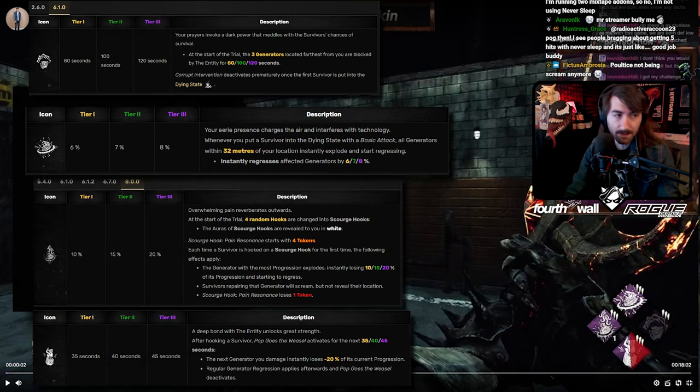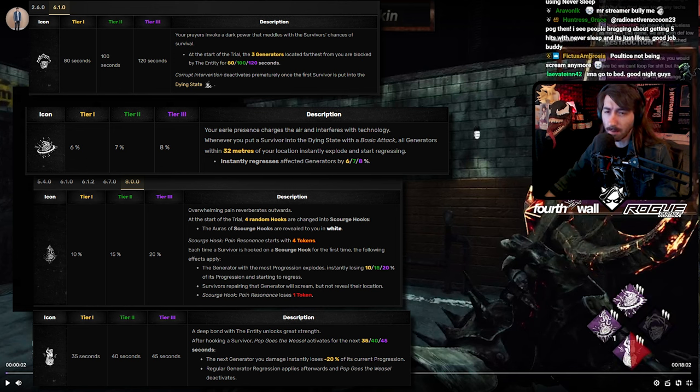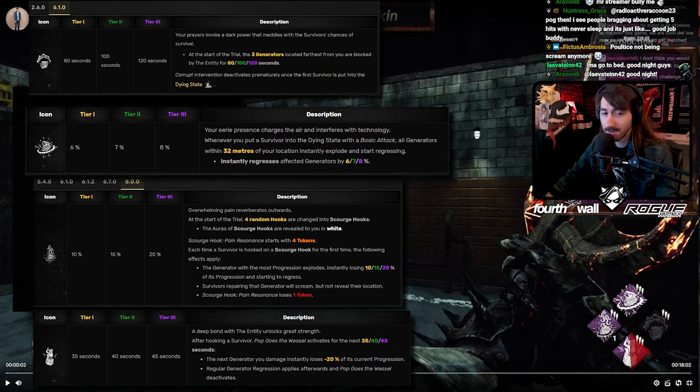Your build — I've noticed, and we've talked about this before — is that you run egregiously strong builds. I feel like you don't need to run all that, and I say this every single time. You're running quad slowdown, and I think especially in matches like the Oni game where you have a hard time finding people, at least one info perk will probably help you. If you're already using Pop, might as well throw Nowhere to Hide on there so your pressure isn't interrupted by not being able to find people.